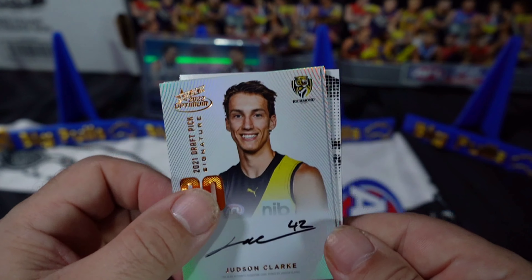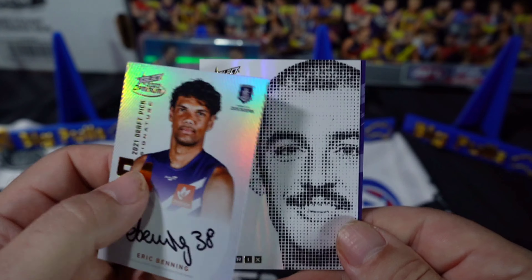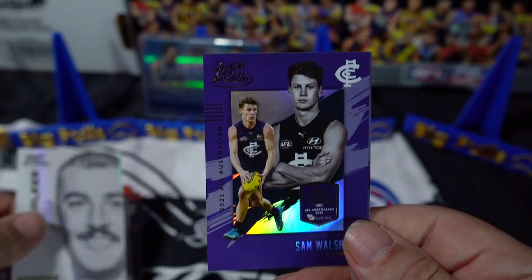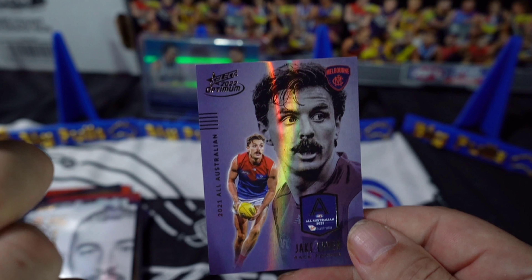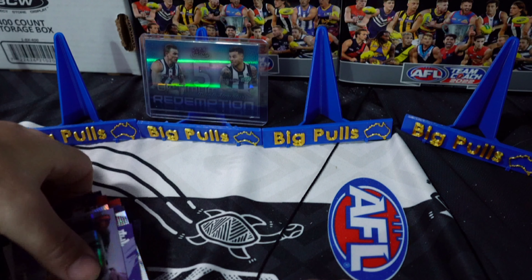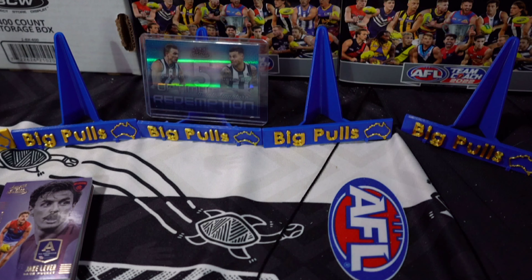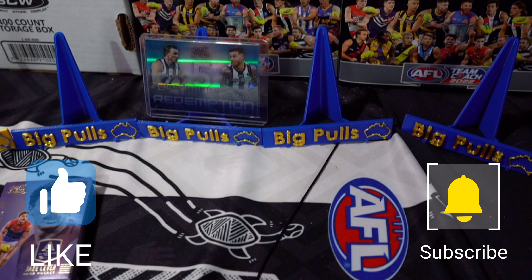We've got Judson Clark DPS copper number 81, Eric Benning DPS number 60, big Tex Walker in the Matrix number 63, Sam Walsh All-Australian number 10 out of 195, and an All-Australian medal Jake Lever number 64 of 80. That's the Optimum box break done and dusted - love this product, definitely opening some more. Hopefully you guys have had some luck getting your own. If you like this video give it a thumbs up, subscribe to the channel, and cheers for your time - thanks for watching!